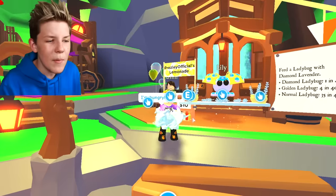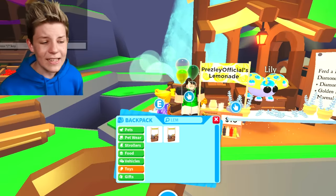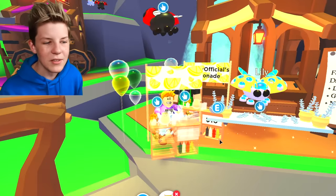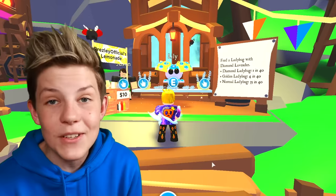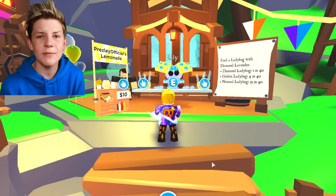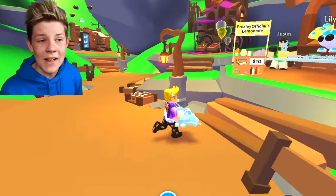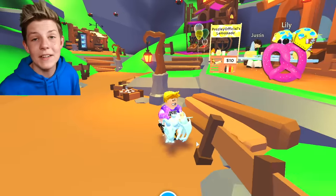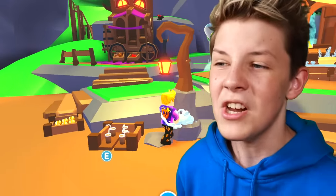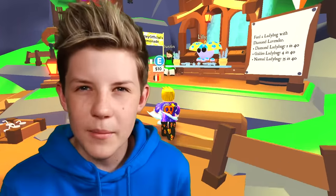But that's a little bit scammy, because some people might want to buy the diamond lavender and then realize they just paid someone 50 bucks for their lemonade. So probably don't do that version. What you want to do is just put your lemonade stand near the update, because if an update is really new, this is where people will hang out — especially if it's a Bucks update and not a Robux update. In pretty much every update, people aren't in the main center anymore, they're where the update is. So set your price to the lowest price possible, and people will buy your lemonade.